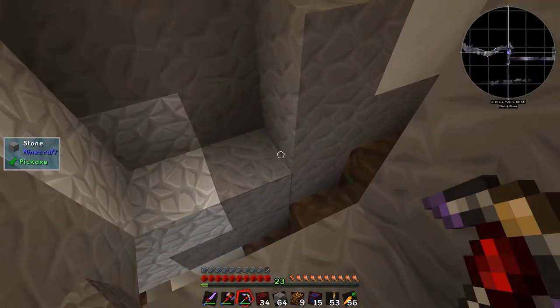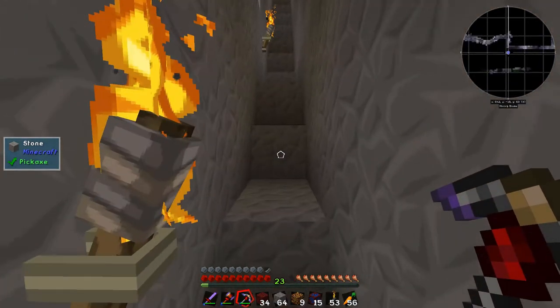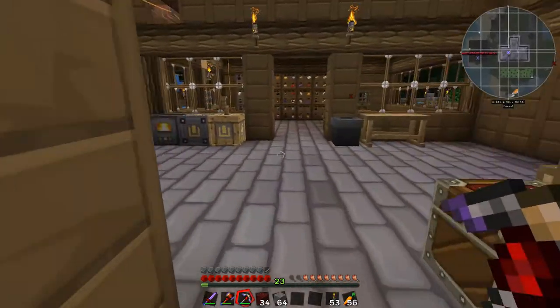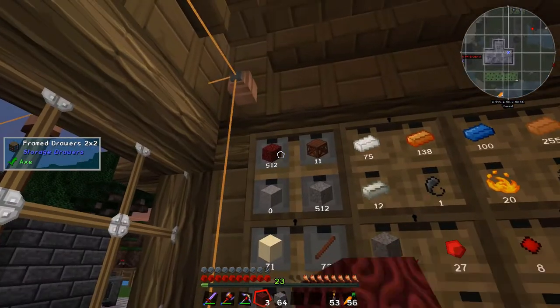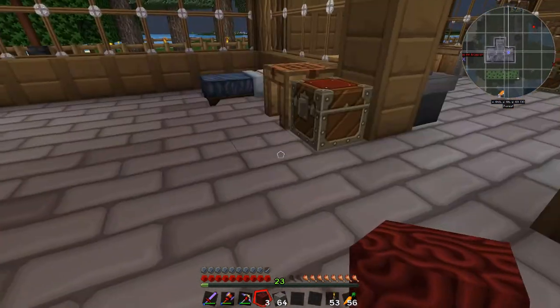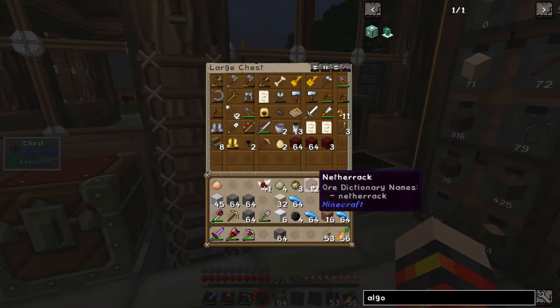Now how do I get out of here? There we go - cool, let's head topside and then we'll be fine. Let's unload some of this stuff we've just got. I'm not sure what to do with this netherrack that I've just got sitting around. I think I'm going to need a storage drawer for all this crap.